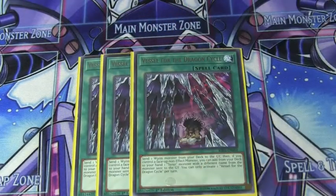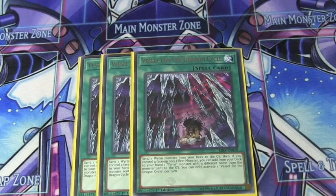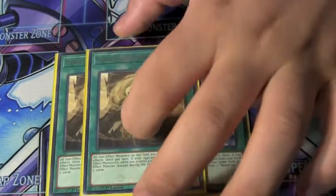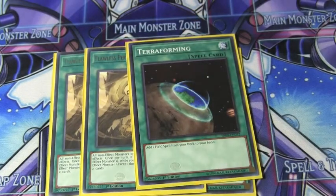Going off to our spell cards, we're going to run three Vessel of the Dragon Cycle. What this card does is it sends a worm monster from your deck to the graveyard, and then if you control a non-effect monster, you can add one worm monster from your deck to your hand as well. Then we're going to play two field spell — Flawless Perfection of the Tangy — and one Terraforming. All non-effect monsters you control are unaffected by monster effects, and once per turn during your opponent's turn, when your opponent special summons a monster, you draw two cards.